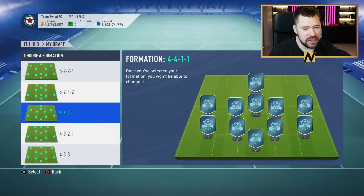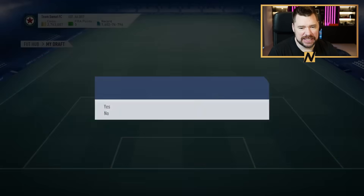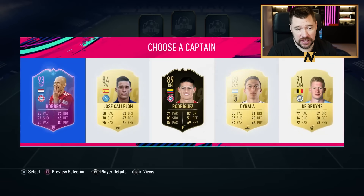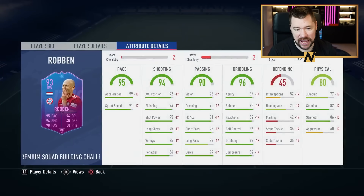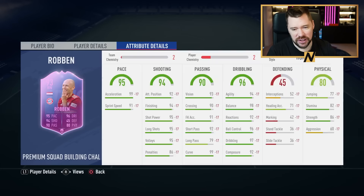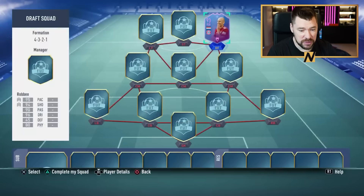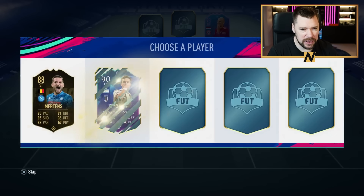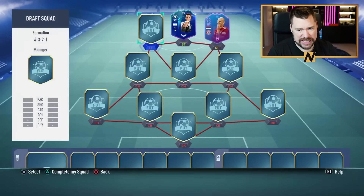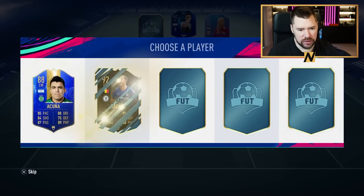Attempt number two — the four triple two was nice but let's go for something a little different, let's go for the classic four-three-two-one. This is just better than a four-three-three because like this, Arjen Robben here — who was insane in this game — he could go in the right forward spot as a right winger. Higher work rates, two-star weak foot, but this card was amazing. The premium SBC Arjen Robben back when he was at Bayern before he retired. We'll go with Dybala there.